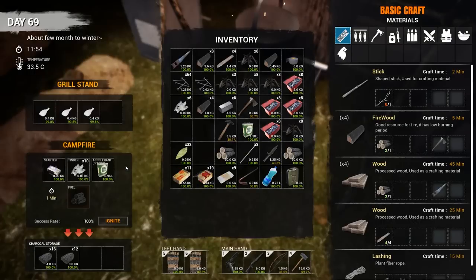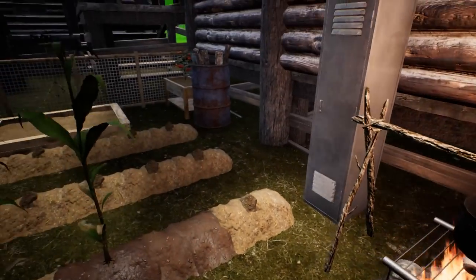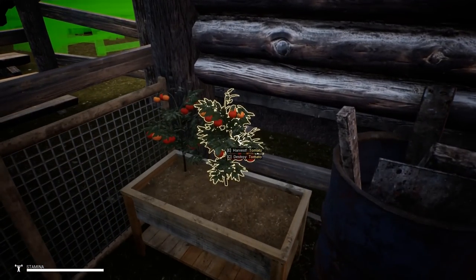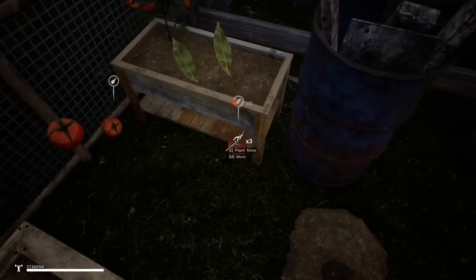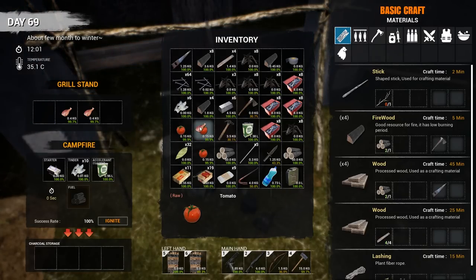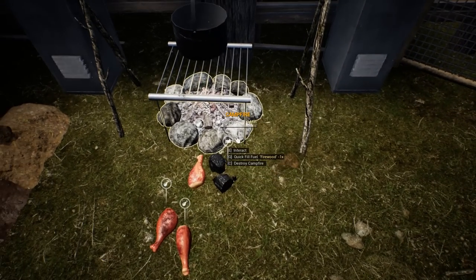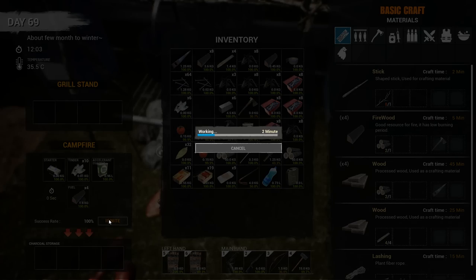I went ahead and grabbed the rabbit. One trap is catching stuff on a regular basis, the other trap is doing nothing. We need to harvest these - apparently they've been ready to be harvested for a while and I did not know that. So we harvested that, let's get this stuff off the fire. Wait, why is the fire out? I didn't put any fuel in the fire - how did that stuff cook if I didn't have any fuel? That's kind of weird.